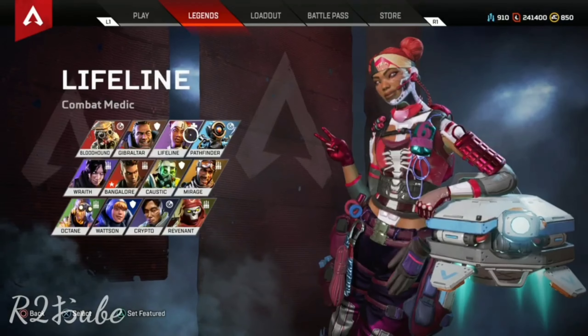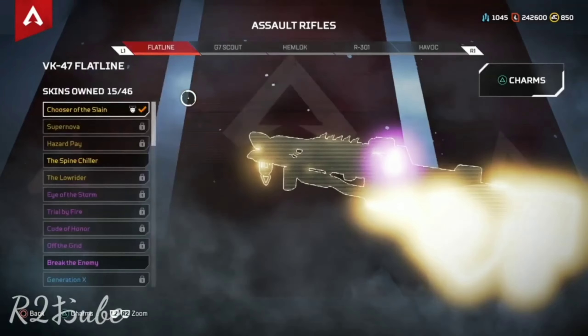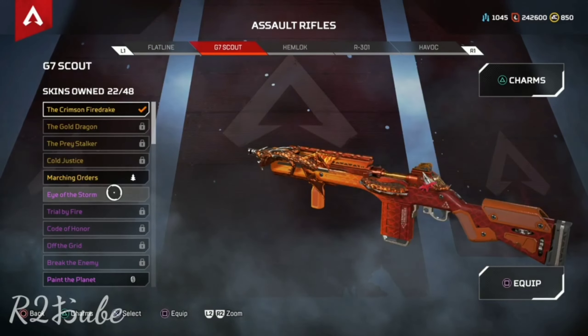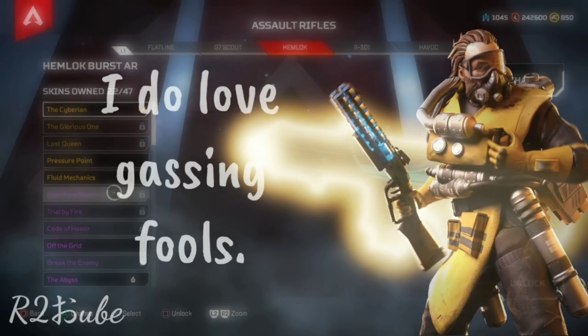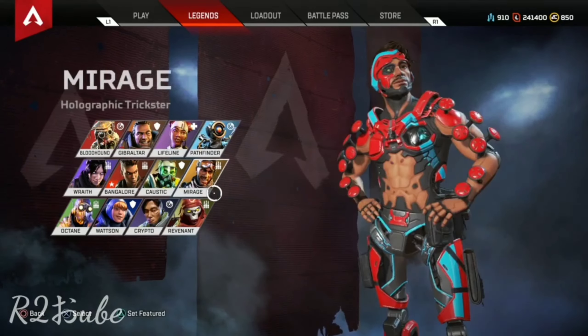Save that and then do that for each other legend. At the moment, the only way I can achieve this is by selecting the skins after each match, and as you can imagine, that's pretty time consuming. Of course I could just main one character, but I'd really like to experience Apex Legends with each character.